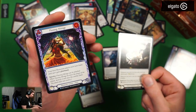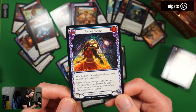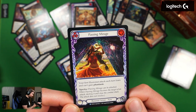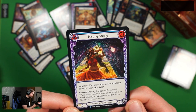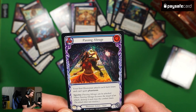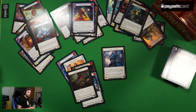Passing Mirage — your first illusionist attack each turn loses and can't gain Phantasm, for zero cost. Probably worth it right? Depends on the deck, but I can see where it would be like, yeah this is pretty worth it.